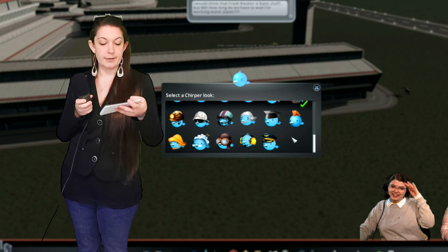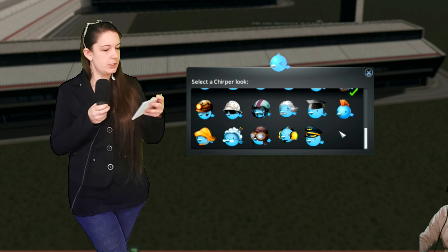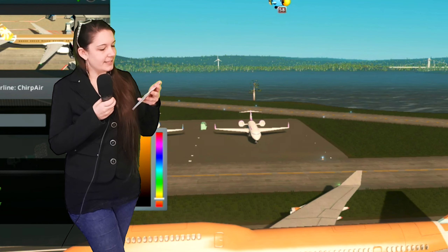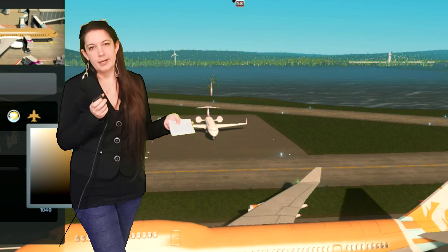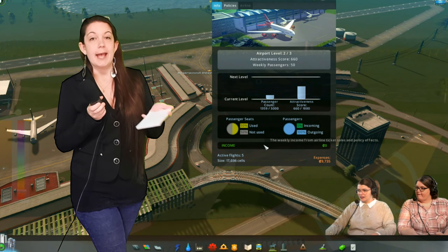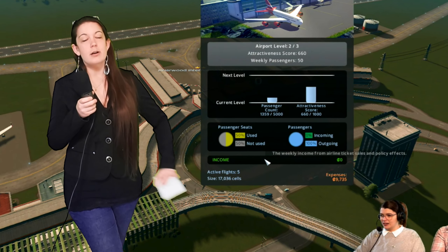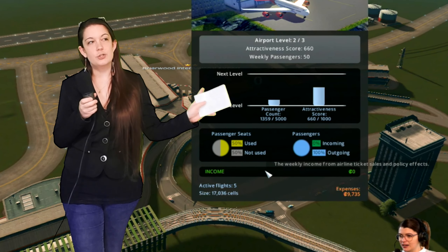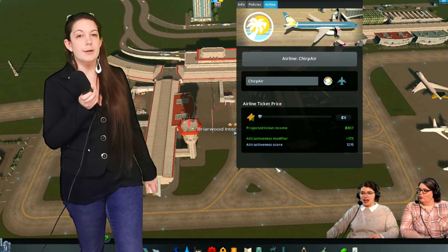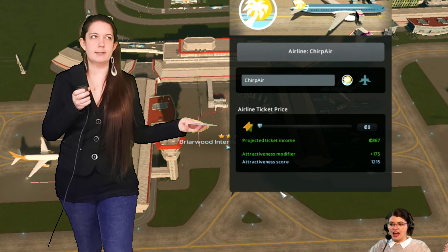The new Airports DLC comes with five new Steam achievements, three new maps, two new chirper hats, and decor items like fences and plants. For transit vehicles, it adds an airport metro vehicle holding the standard 180 passengers, an airport train vehicle with unconfirmed passenger capacity, an articulated bus holding 50 passengers, and a double-decker bus holding 60 passengers. There are lots of new airplane designs and the bigger airplanes actually retract their landing gear shortly after takeoff. There are three styles of airport you can build: classic, modern, or ultra-modern, and Maddie said you can mix and match them. The more modern assets are more expensive than the classic ones.